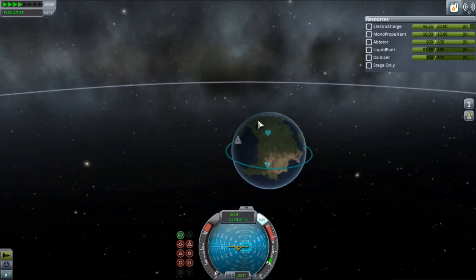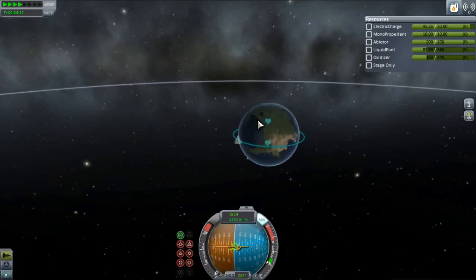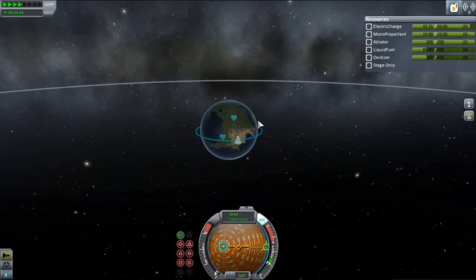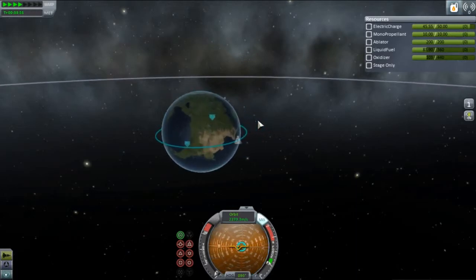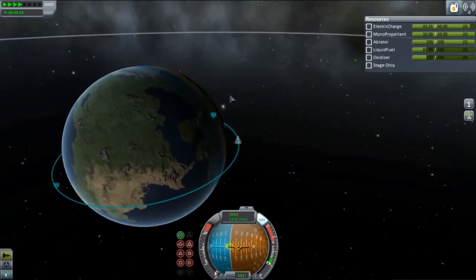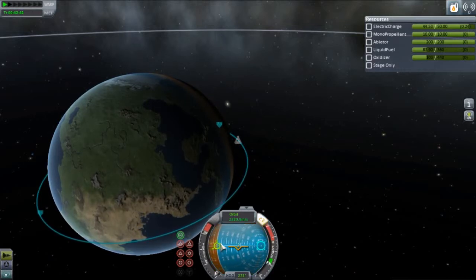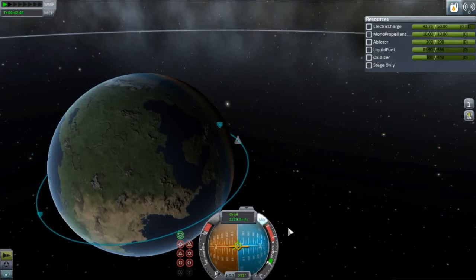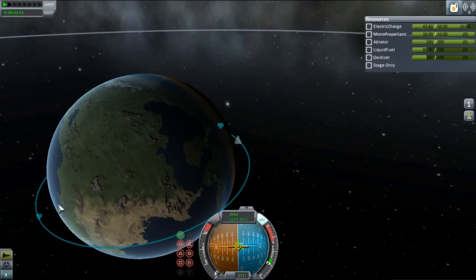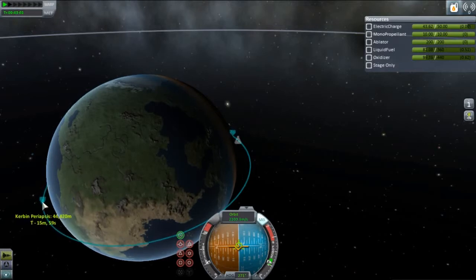I have successfully reached orbit. My next step is to come back to Kerbin safely. You might think to just point toward the ground and fire, but orbital mechanics are more complicated — you don't just point at your destination. What I'm actually going to do is flip around so I'm facing directly backwards, retrograde — this is my retrograde marker — and fire until I drop my periapsis to below about 35,000 meters. Don't throttle all the way up or you'll drop it too fast.